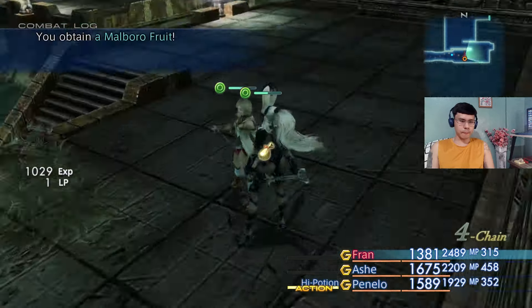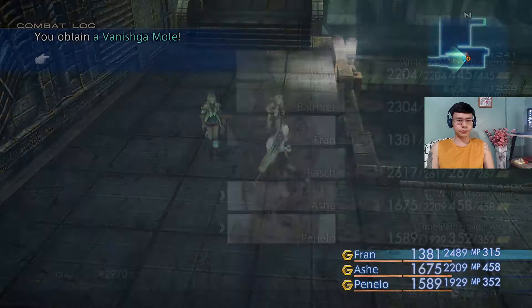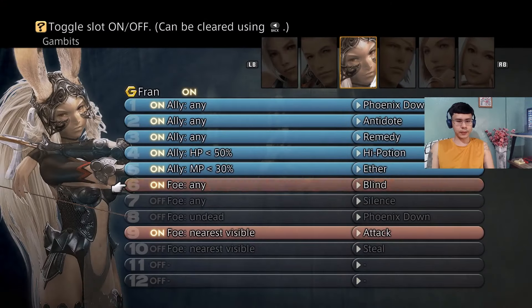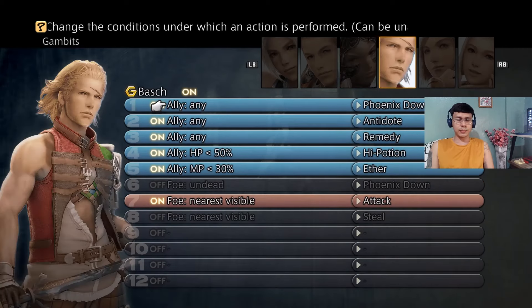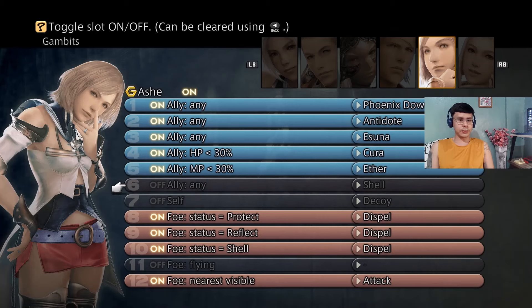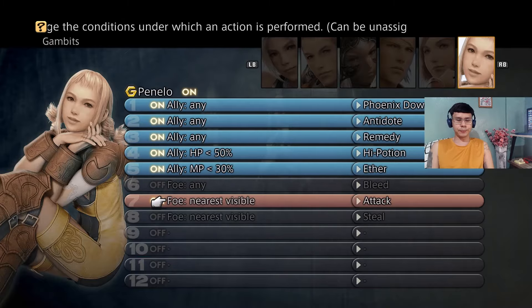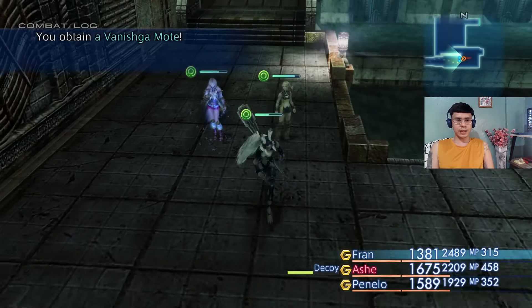They cast some mean status effects and can hit pretty heavy here. These are the gambits that I have for the party. I have Fran cast Blind, since this White Mousse monster is susceptible to Blind. Shell as well for everyone, since I'll be casting a bunch of Water or Aquara magic — Aquaga actually, the strongest water magic, which deals really heavy damage. Shell definitely helps. And Penelo with added attack and heal.